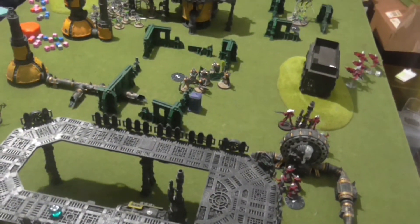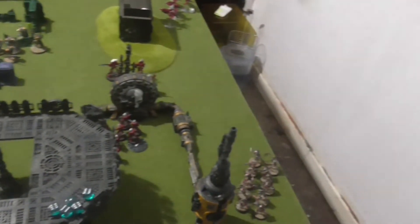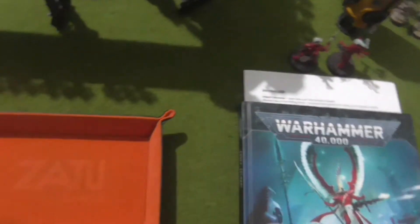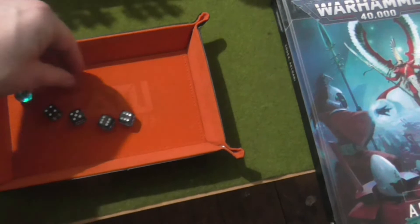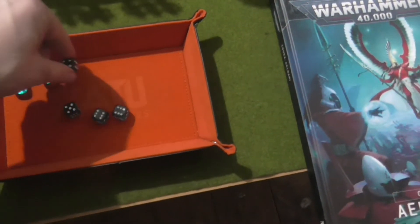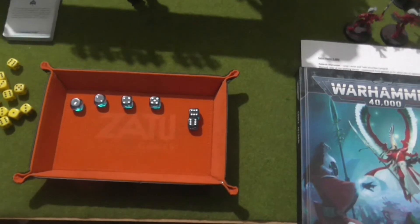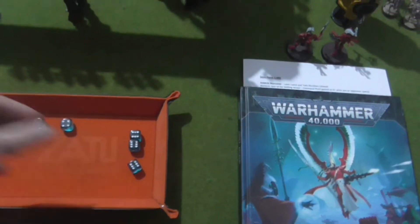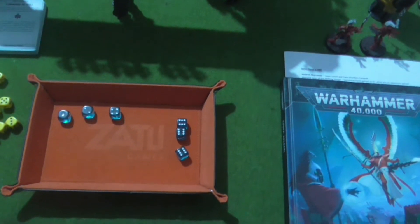Going into turn three, I now have 29 victory points — still ahead but I've lost about half my army. Rolling Strands of Fate: I got a 1, a 2, a 4, a 5, and two 6s. I'm going to reroll that 5 and get another 6. I'm going to take my three Saves and the Charge roll.